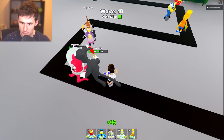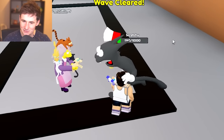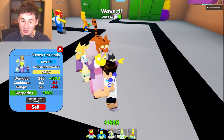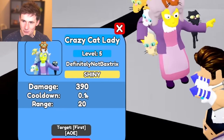We got a little bit of trouble in paradise. This Crazy Cat Lady, however, is destroying everything. Go get Scratchy. Cat versus Cat — we're playing fire against fire. Crazy Cat Lady, I think you need one more level up. You're completely maxed out — 390 damage with 0.1 second cooldown. That's a lot of damage.